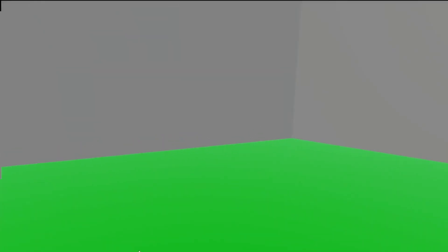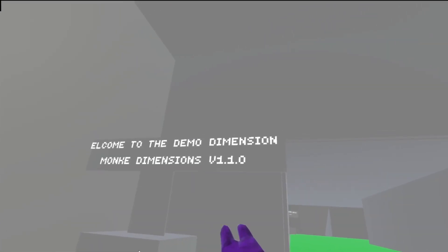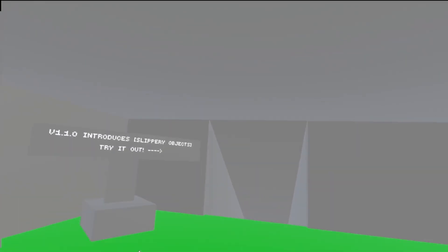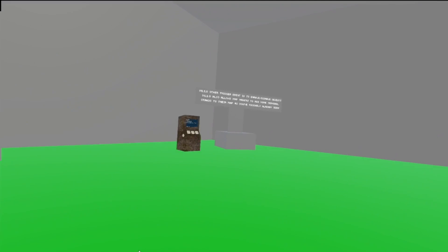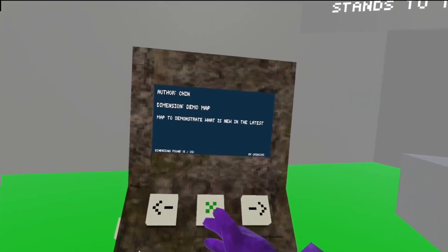Pretty cool. So welcome to Monkey Dimensions. This is basically just a demo map. You can find a creator — just slippery. And then button, wrap, button, wrap. And basically that's it.